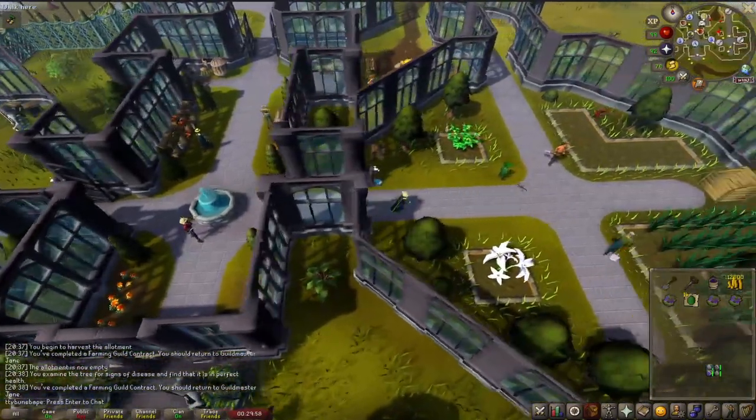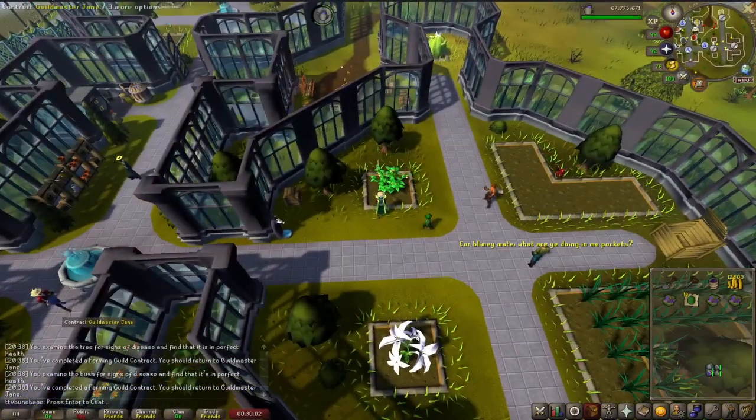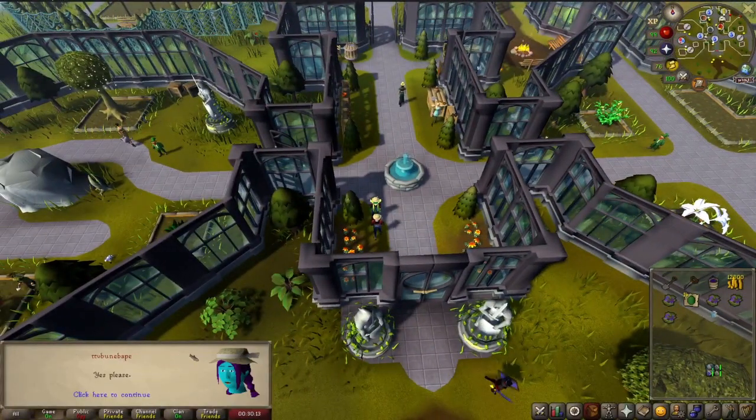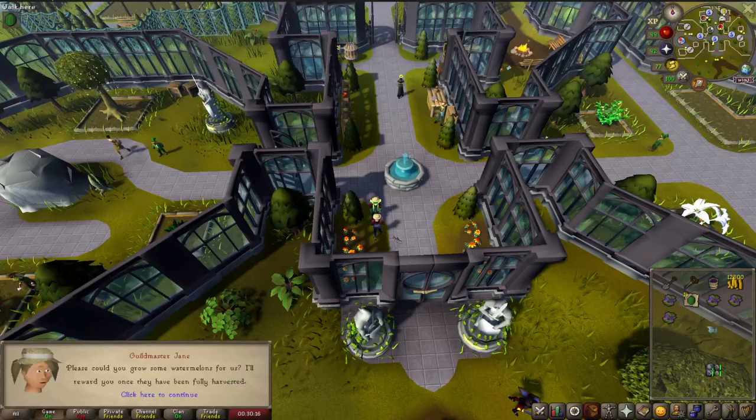Another thing we know is that you will never be given the same contract twice in a row, so that could help narrow it down. But in general, you'll be planting depending on your main goal, either being saving money or getting XP faster.